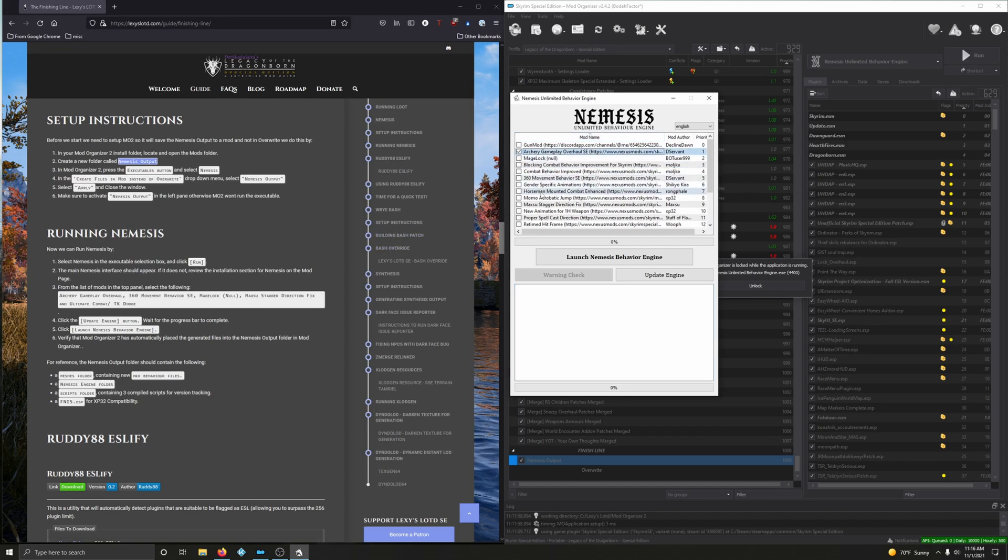We want to check: Archery Gameplay Overhaul — tick that box. 360 Movement Behavior — tick that box. Mage Lock Null — find it and tick it. Maxu Stagger Direction — right there, tick it. And Ultimate Combat TK Dodge — find Ultimate Combat creature compatibility, then Ultimate Combat TK Dodge — boom.